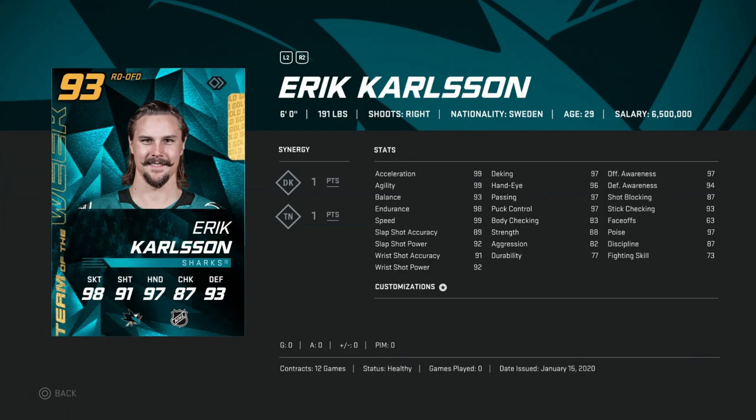Then we've got the 93 Erik Karlsson. He's probably one of, if not the best, right defenseman in the game currently. 99 skating, his wrist shot is 91 accuracy and 92 power, hand stats all above 97 except hand-eye at 96 — which is kind of pointless for defensemen. Body checking at 83. This is a card you carry the puck out of the zone with, or you can skate right through everyone. I have the duo Karlsson card and it's a blast. If you packed him and are struggling for coins, this is a really good upgrade, but I'd sell and wait for better future cards if you can.